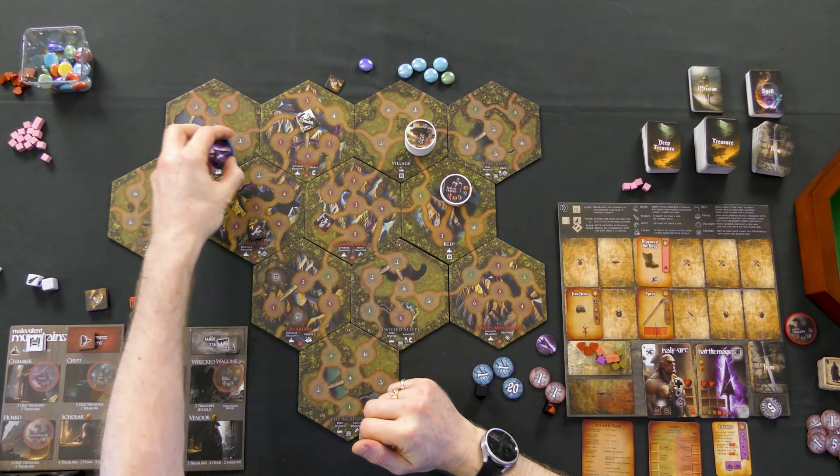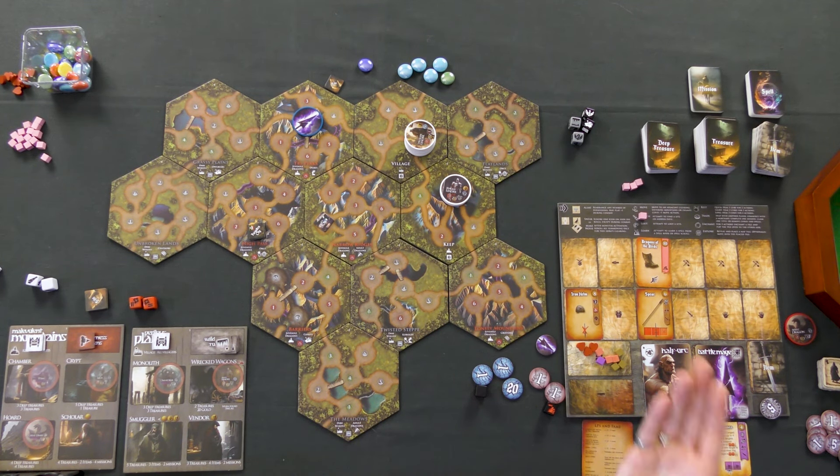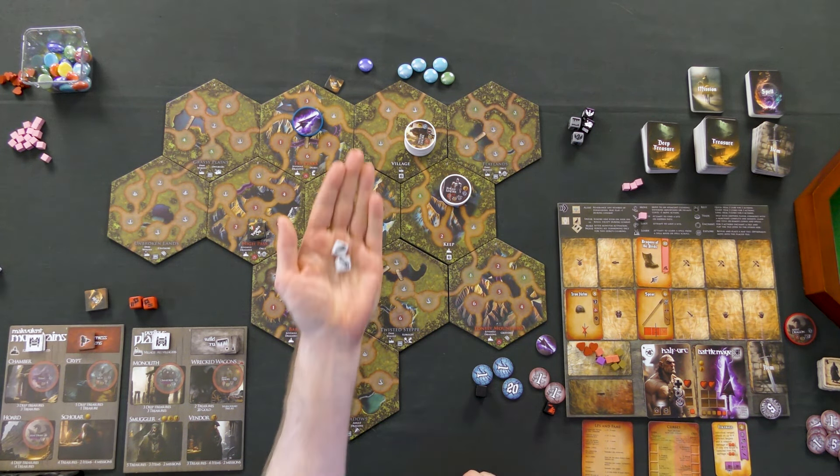We're starting day six right on top of the monolith, so we're going to start with a search action. The thing to understand about these sites is we know the site is somewhere in this clearing, but we haven't actually found it yet. We need to search to find it by rolling the search dice. We're looking for two of these spyglass symbols. If we get two of them, we'll find the site, gain some legend points and fame, and put some treasures on top that we can later loot. Let's see if the dice are in our favor.